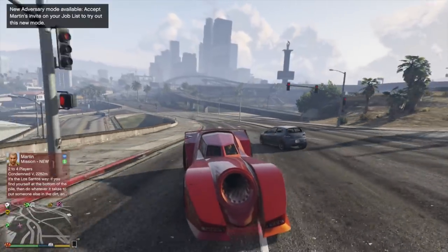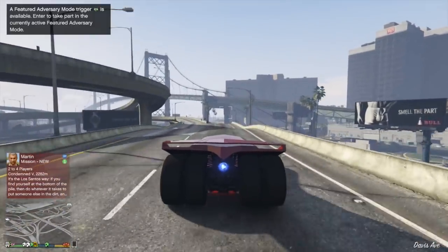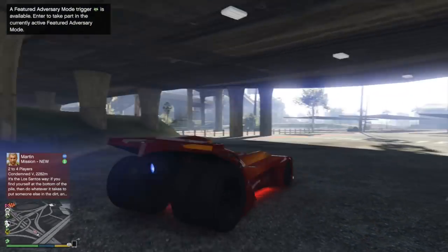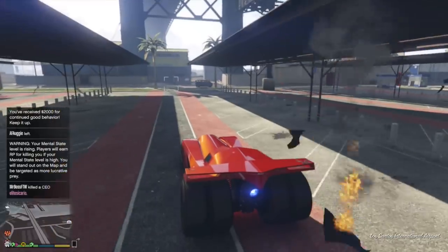Rockstar is also giving away free money. To celebrate four years of southern San Andreas mayhem, any and all players who log into Grand Theft Auto Online at any point through November 6th will receive a $400,000 award deposited into their Maze Bank account between November 6th and the 13th. Free money is free money — and that $400,000 can go a long way, including toward a lot of the discounts and sales we're about to cover.